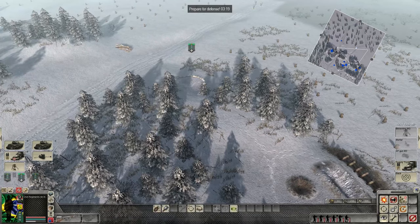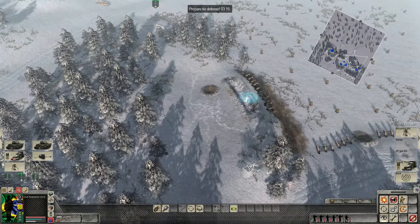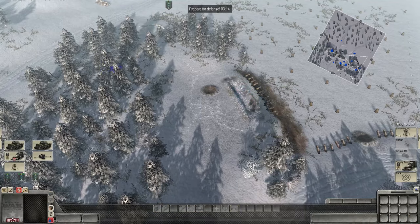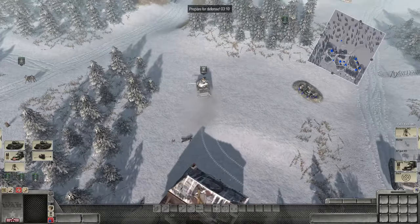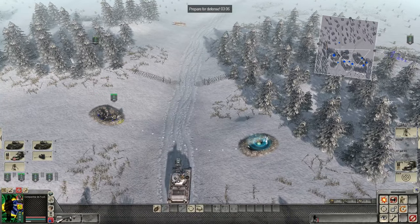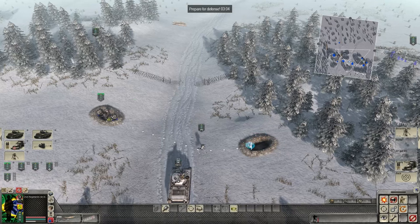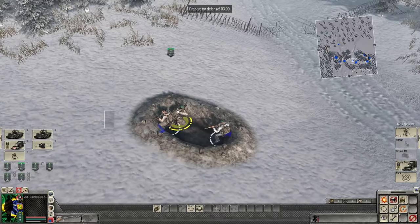We're going to have to spread our troops around quite a bit — we're limited on our forces. Let's put our men in this trench first and then start spreading them around. We're going to need some more on the right side. More AT guns around, a lot of infantry here. The Germans are going to counterattack — they think they can beat the Brazilian forces.